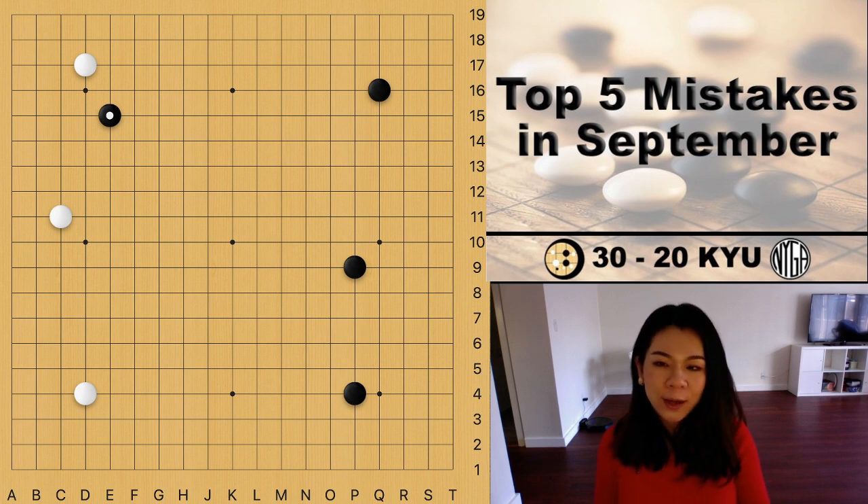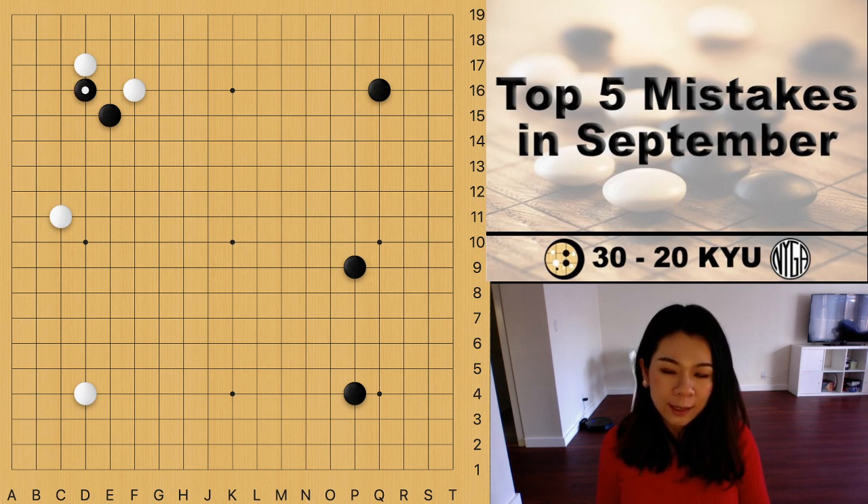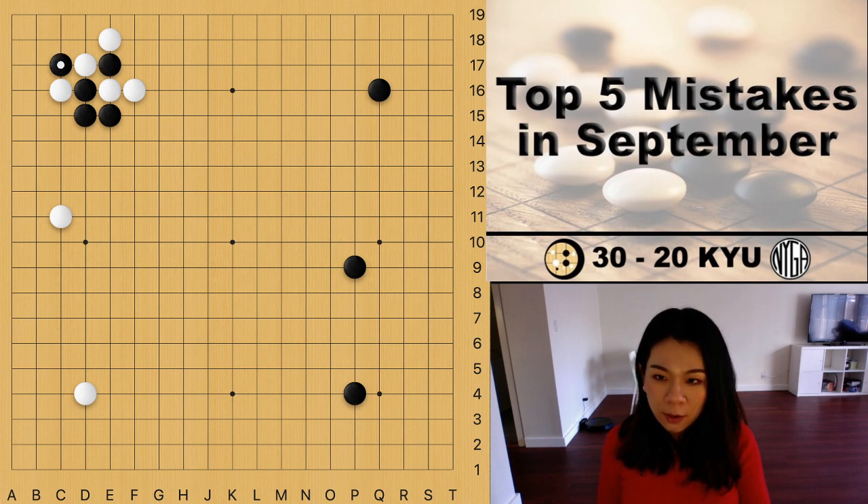Let me show you what happened in the actual game. White played a nice move, black kicked, white haned, black haned — Atari. Black connects, white Atari, black Ataris, white connects, and then black laddered.